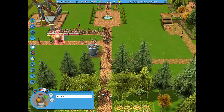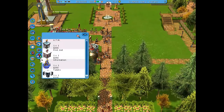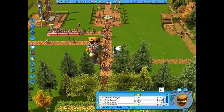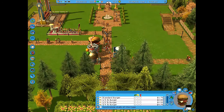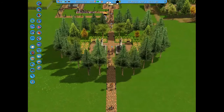I started off with sandbox mode and said why not do campaign. Each episode is a very different level. We're starting off with the Apprentice difficulty this time, and our goal is to raise the park value to $20,000 and have 400 total guests.